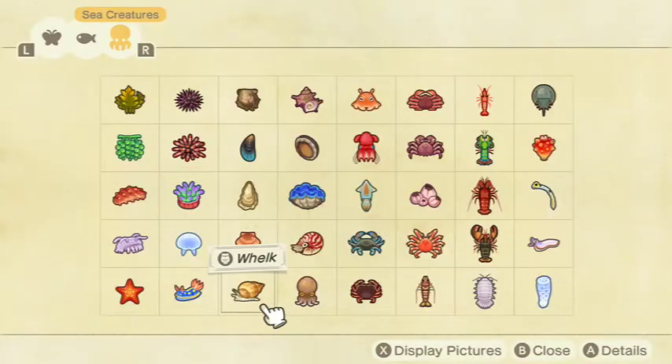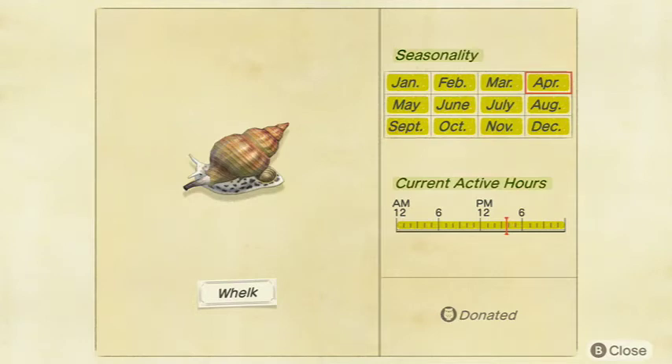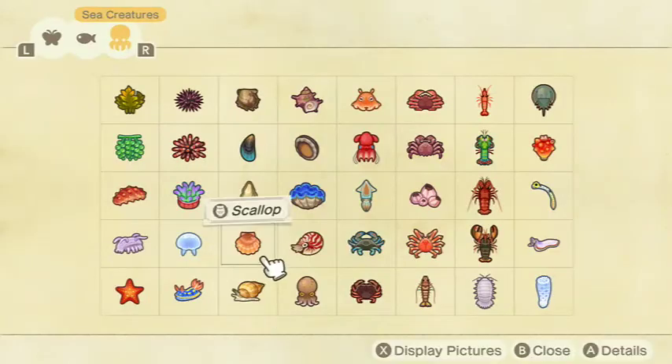Next we have the Whelk — very common overall, I catch a lot of these things. They're pretty much an annoyance when you're looking for rare things. They sell for 1,000 bells at Nook's Cranny — I didn't realize they sold for that much; I might start keeping these. Small shadow size, available all day January through December in both the Northern and Southern Hemispheres. Pretty common, but 1,000 bells — not bad.